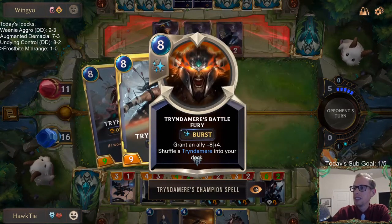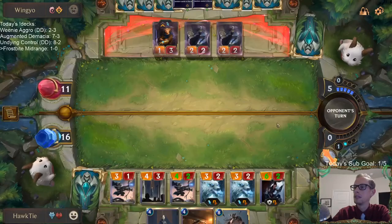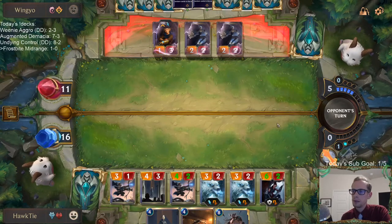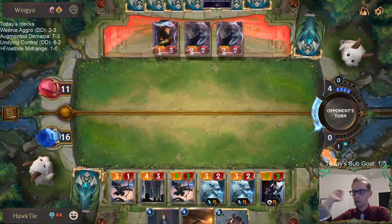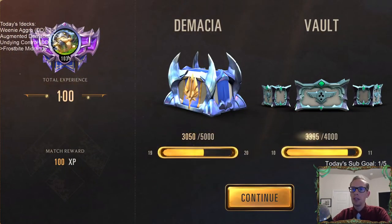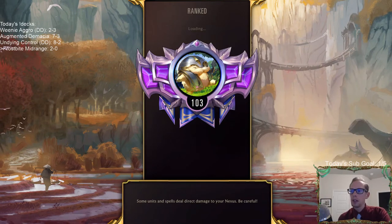We are going to be able to challenge all three of their things and attack for lethal. They had to use the removal spell to stay alive, so they can't use it to protect Ezreal. We're at 103 now — went from 121 to 103. This deck is just pretty solid. I like this deck.